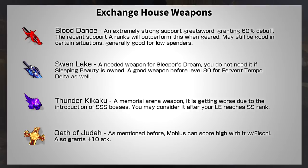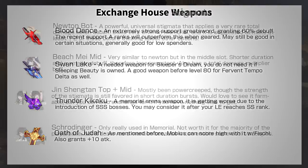The next weapon I recommend is Swan Lake, which has been recently added. This weapon is for Ferventempo Delta, and you can transition it into Sleeper's Dream later on. Delta should be the target of your willpowers early on, so getting a good weapon for her is also important. The last weapon I would consider is Thunder Kikaku — it's only really used in Memorial Arena, and it's become even more niche because of the introduction of the Triple S boss. For most players, I don't recommend getting this unless you're going for top 100 in your Memorial bracket.